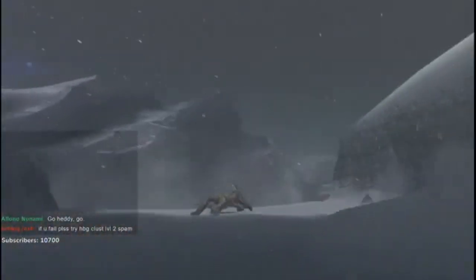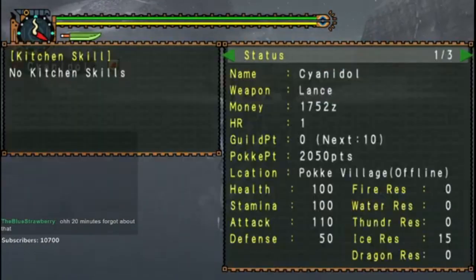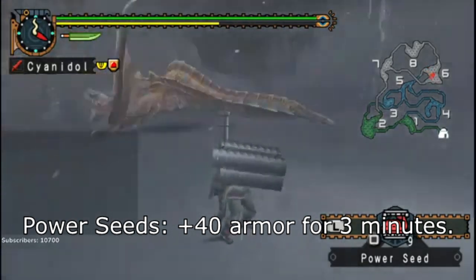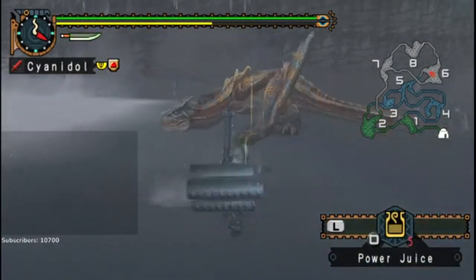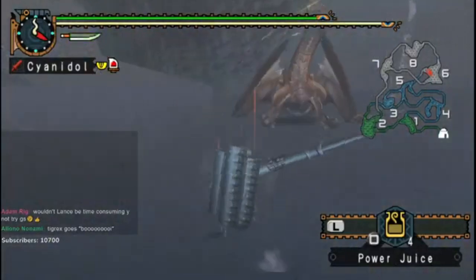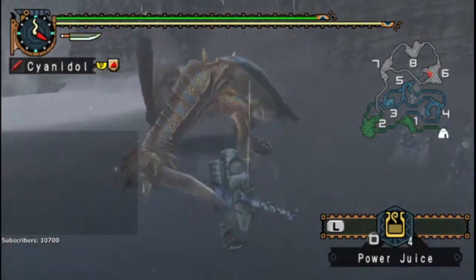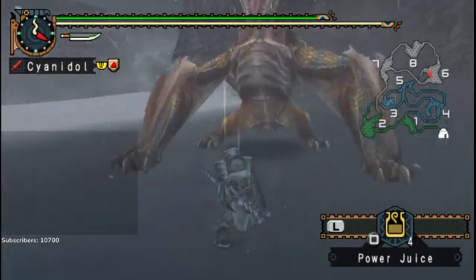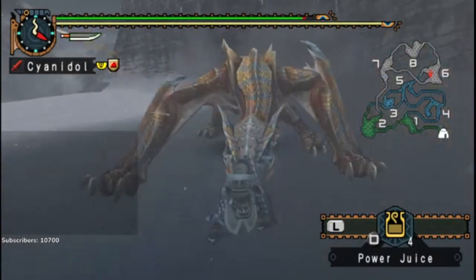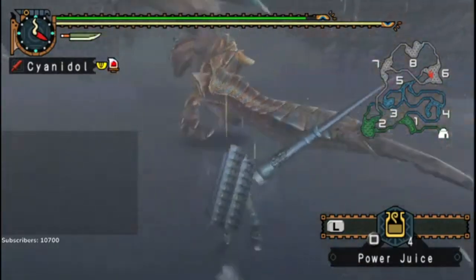There's a lot going on with this challenge which makes it pretty interesting. Hi, Tigrex. I'm not really into challenges in general honestly. Armor seeds give me like 30 armor, which is ridiculous. Wouldn't Lance be time-consuming — why not try Greatsword? Because you can't guarantee a stagger with Greatsword; Lance is extremely, way more consistent. Chip damage from the roar. If you move you basically drop inputs — there's a time where you can't attack. It's weird.